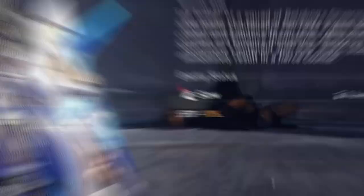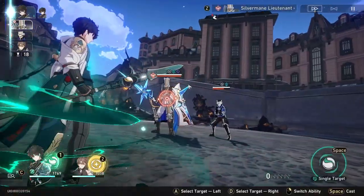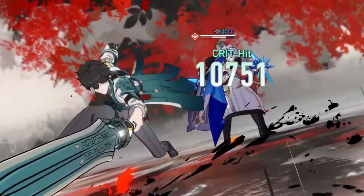This is Dan Heng with Welt, no buffs, but we debuff the enemy with the slow debuff first. Now we use his ult and his damage has increased by a respectable amount.